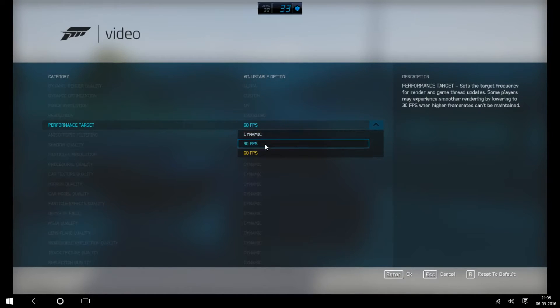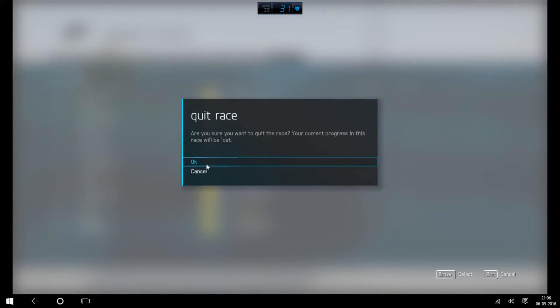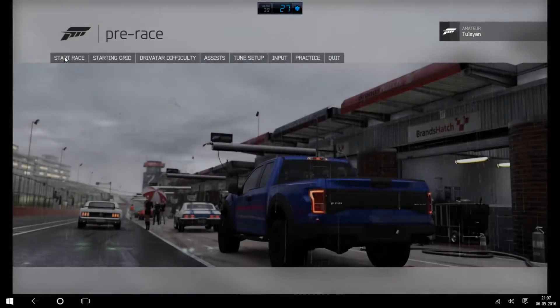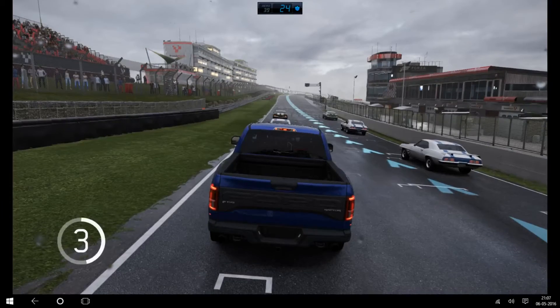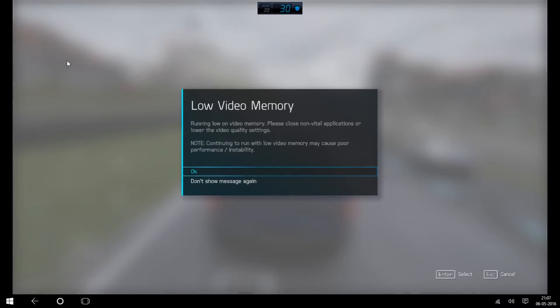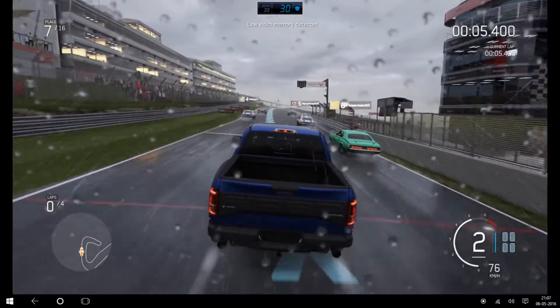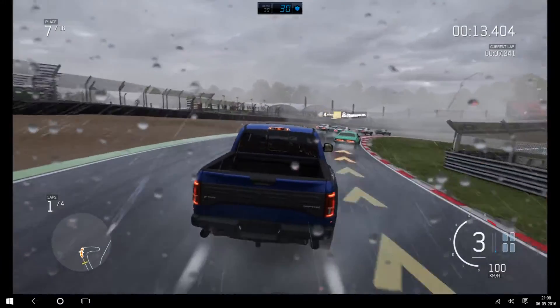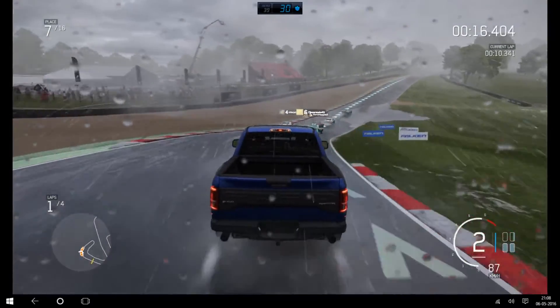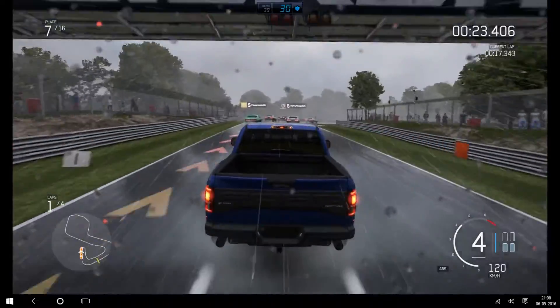I don't think there is a need to show on 30 FPS — I will show on the maximum settings. Let's quit the race. My game is now 30 locked with dynamic settings. Every time I run it on ultra I get that low memory notice because it is way too much for 2GB cards. It is constantly trying to run at 30 FPS but reading very heavily on the max settings.